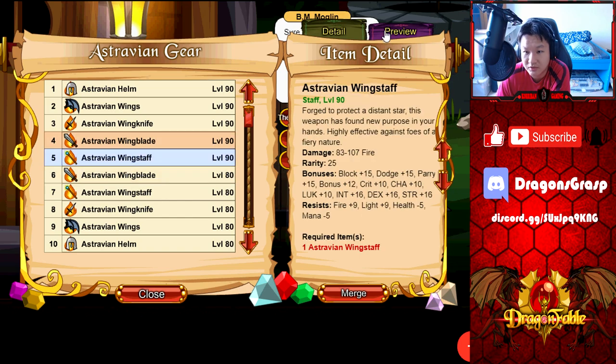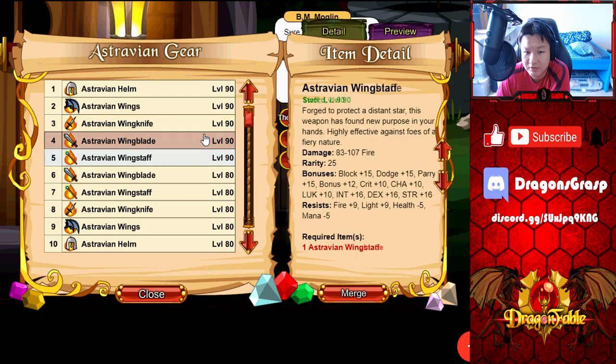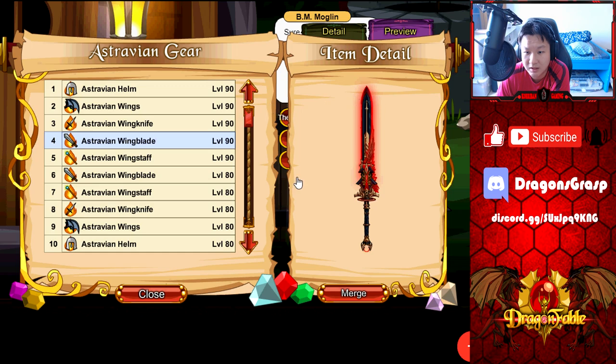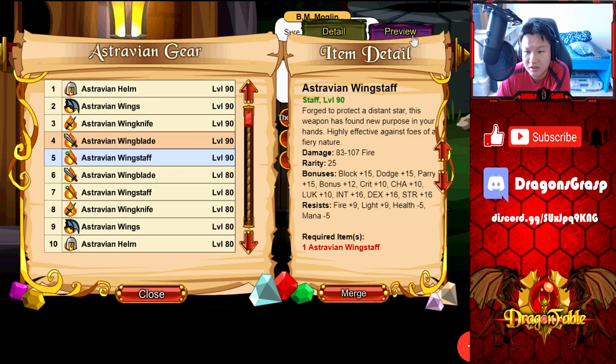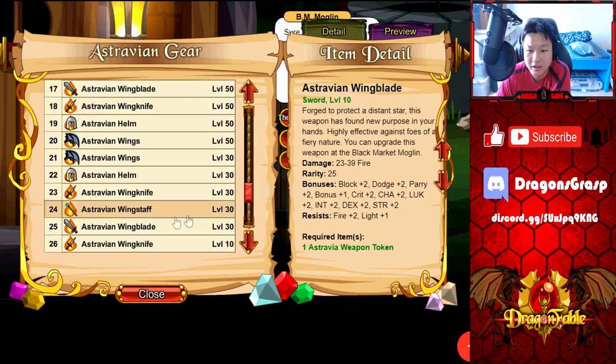Let's check out the artwork. The Wing Staff looks very nice — almost similar to a scythe or axe. The blade also looks pretty good and I think the circle on it is animating. The staff has a spinning ruby at the top. As for the daggers, I'm not seeing any animation — the daggers might be the only one that's not animated. I really like the staff and the blade. The blade is probably the most animated with two animated parts, whereas the daggers don't seem to animate at all. I'm going to go ahead and get the Wing Blade.